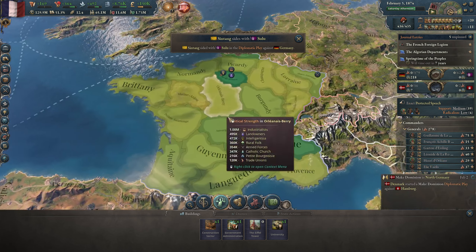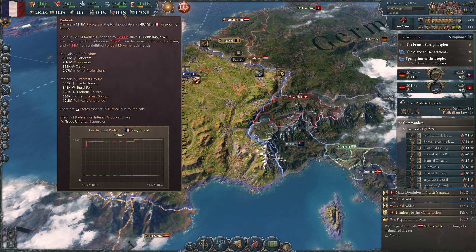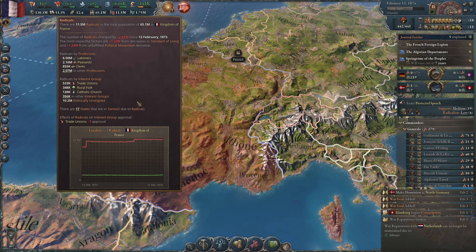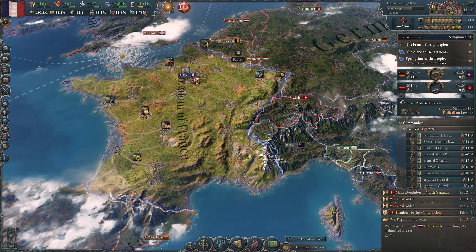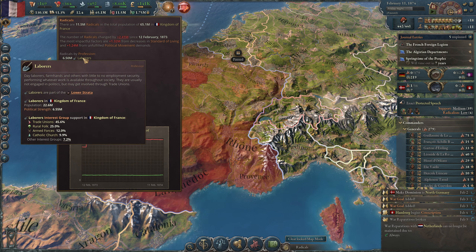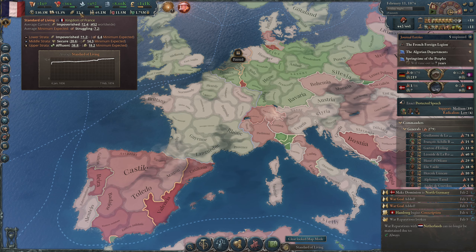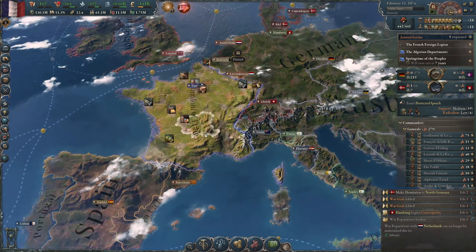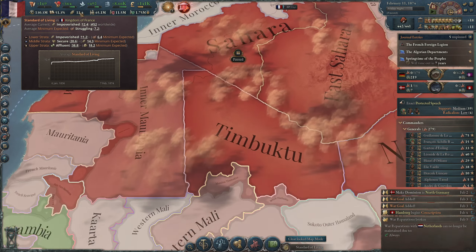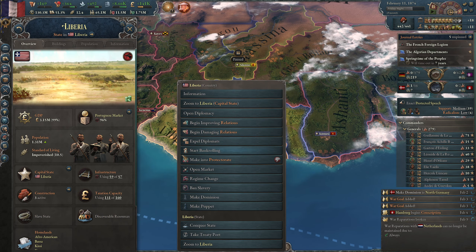Maybe it's time to lower taxes again? Minus 104,000 — let's not do that yet. Why do we have so many radicals? Laborers — I'm providing you tons of jobs. Laborers because they're in the union, I'm guessing. Trade union. I'm slowly getting the minimum standard of living up there. I'm working on it.